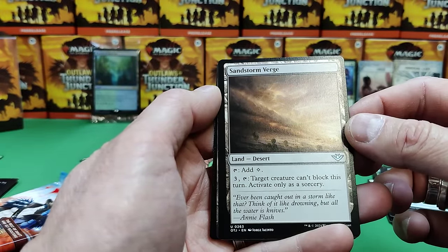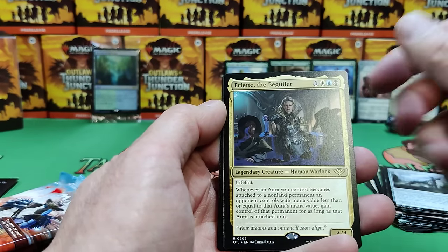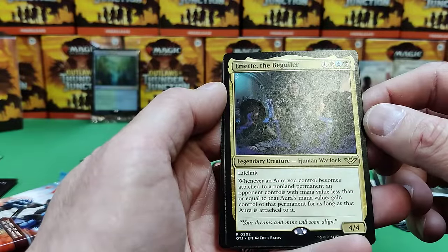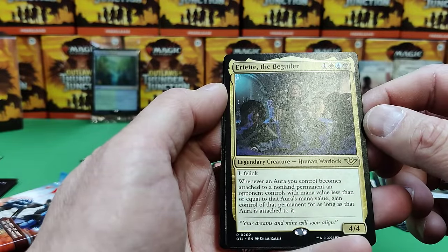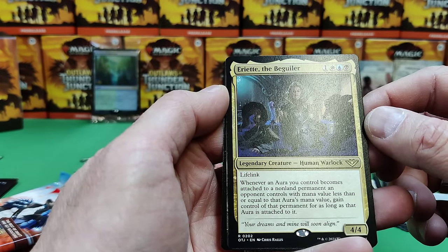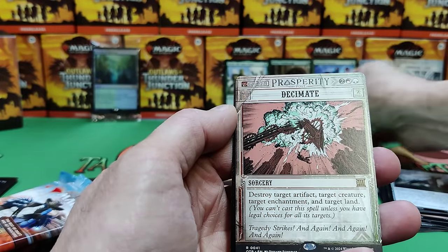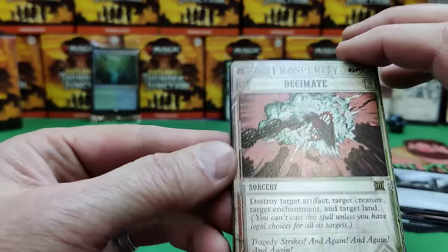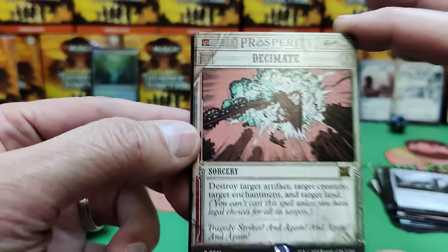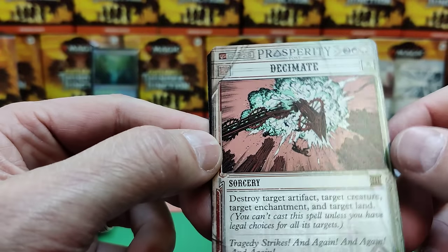Sandstorm Verge — target creature can't block this turn, activate only as a sorcery. So they're going to have an opposite of Rogue's Passage. Ariete the Beguiler — she's a 4/4 lifelinker. Whenever an aura you control becomes attached to a non-land permanent an opponent controls, with mana value less than or equal to the aura's, gain control of it as long as the aura is attached. Wow, more synergy there. I'll put that in our not-for-pre-release pile. Decimate Jailbreak — destroy target artifact, target creature, target enchantment, and target land. Wow. Might be an excuse to play those colors, but I'm still leaning towards a splash of red. Very nice Jailbreak card.